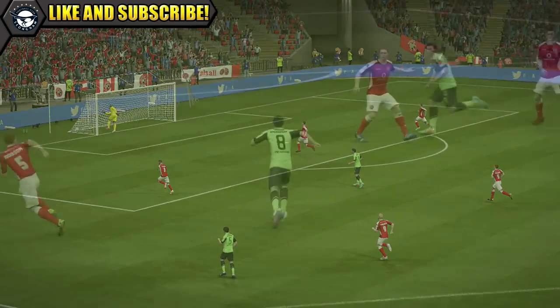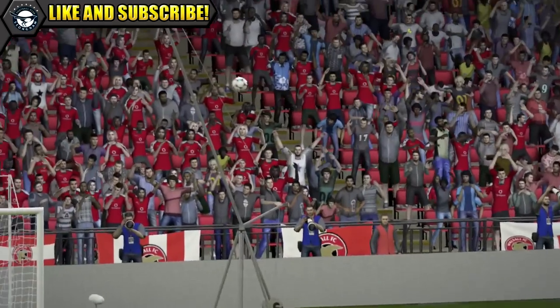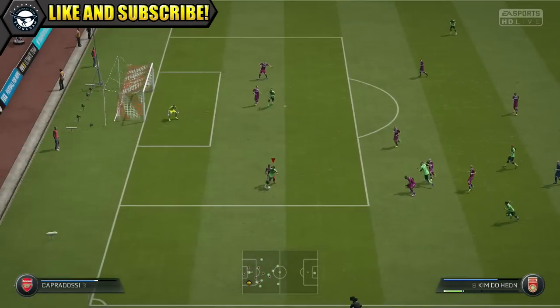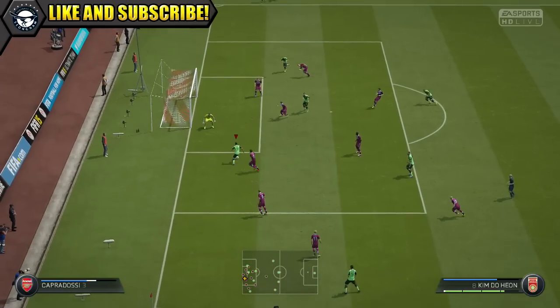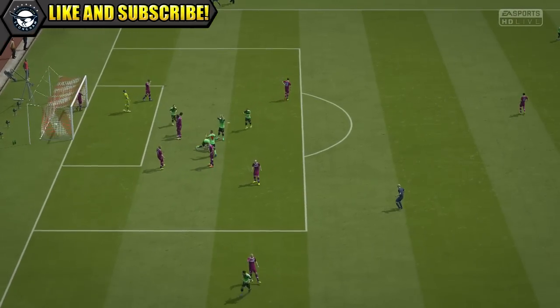His finishing in the box was pretty nice as well. Despite only 70 finishing on card, he did manage to tuck away goals in the area. He does have his 4 star weak foot to help him as well, so he is decent on his weaker foot and did actually grab a couple with his left. So he makes a pretty decent goal scorer both in and outside of the box.